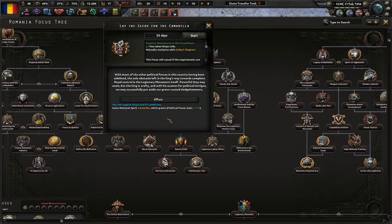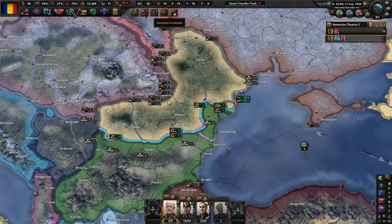Let's go ahead and lay the seeds for Camarilla. With most of the other political forces sidelined, the sole obstacle left in the king's way towards complete royal control is the legionary movement itself. Powerful they may seem, but the king is crafty, and with his acumen for political intrigue we may successfully put aside our green-coated sledgehammers.